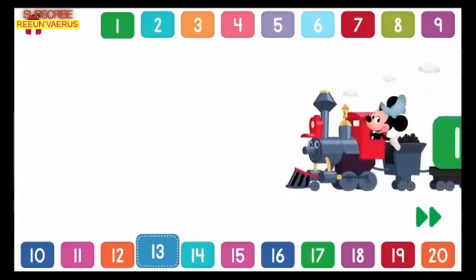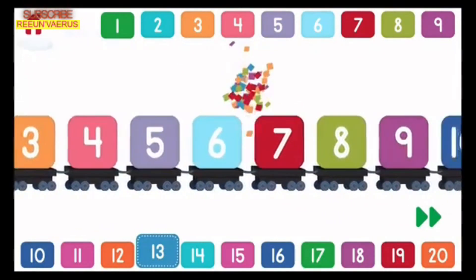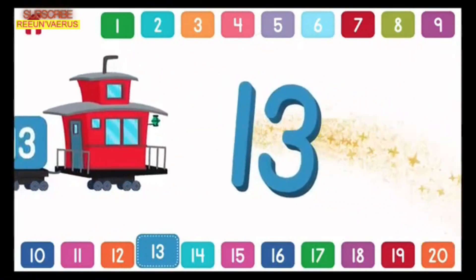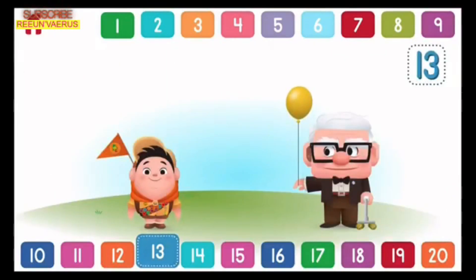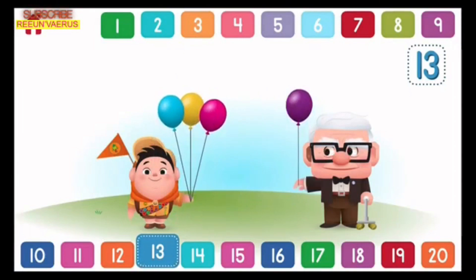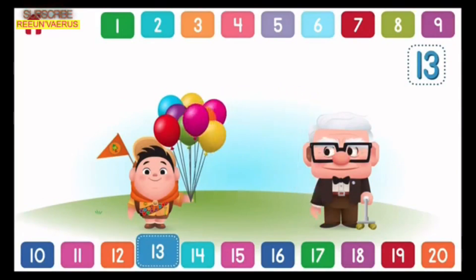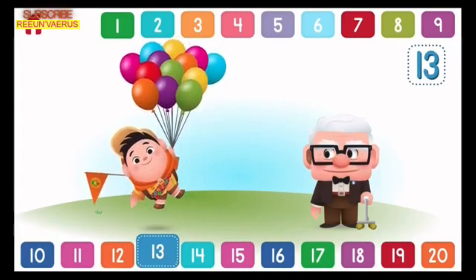Let's count to 13! 1, 2, 3, 4, 5, 6, 7, 8, 9, 10, 11, 12, 13! Can you help Carl give 13 balloons to Russell? 1, 2, 3, 4, 5, 6, 7, 8, 9, 10, 11, 12, 13! 13 balloons! Wonderful counting!